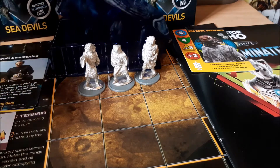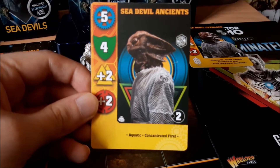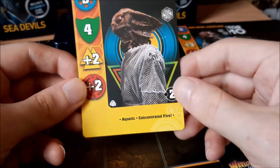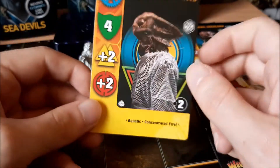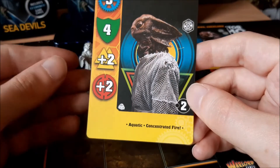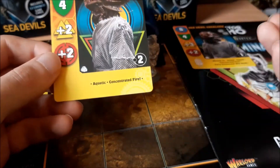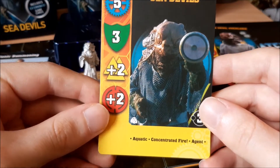Next we have the Sea Devil Ancients — the elite unit in this three-pack. They have five movement, four resilience, plus two melee dice, and plus two shooting dice, so they lose one melee die compared to the Overlord. They only come in with one fate token, they aren't a special character, and they keep Aquatic and Concentrate Fire. This is quite typical of what you get in three-figure sets — the elites are usually quite vanilla, and a lot of three-figure sets can feel a bit boring because the mid-tier characters just don't really do an awful lot.